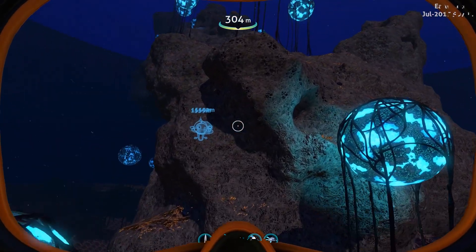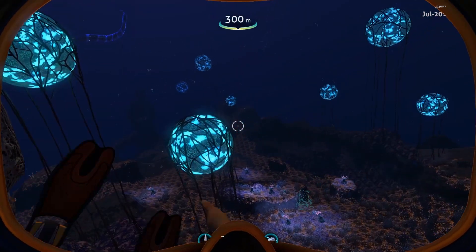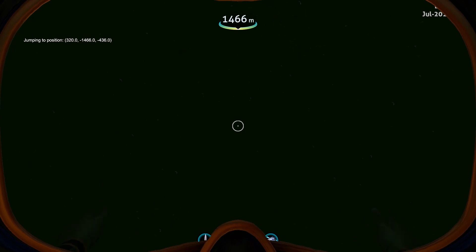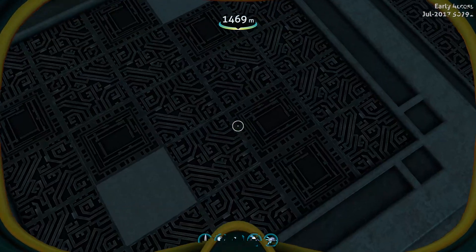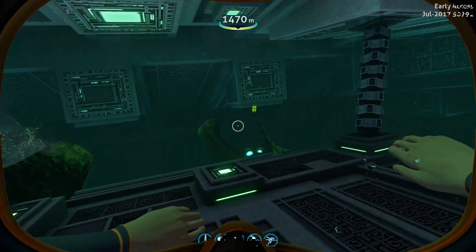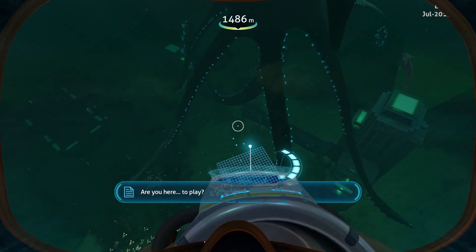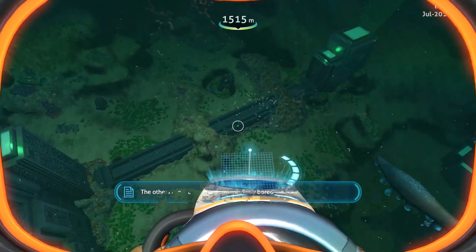I have just typed in the go-to aquarium coordinates and everything is laggy, but my computer is going to handle this in a few minutes. We are getting greeted by the sea emperor, which is really awesome - the PDA says 'are you here to play.' Now what we need to do is spawn and hatch the baby sea emperors. I have just activated the portal to the other worlds, and I have the hatching enzymes.